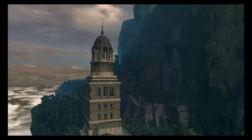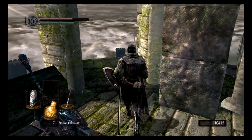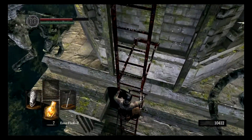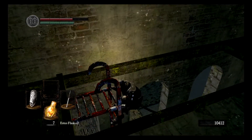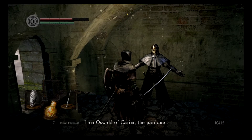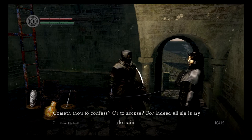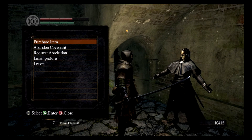You can actually see Sen's Fortress in the background there — a nice little cinematic cutscene. At this point in the game, all you know about what you're supposed to do is that you're supposed to ring these bells — the Bells of Awakening. That's literally the only direction you have. You don't know anything about the story, you don't know who or what you are — all you know is you're meant to ring these bells.